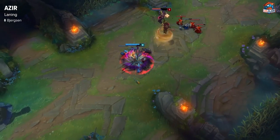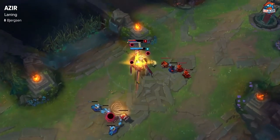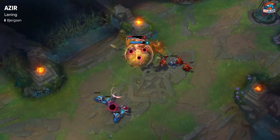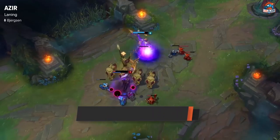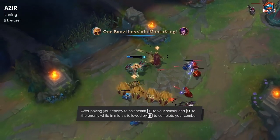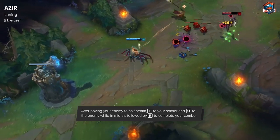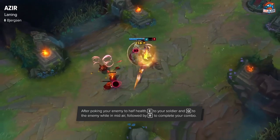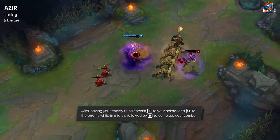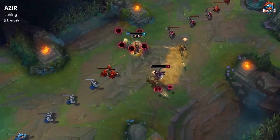Azir's all-in at level 6 is actually pretty hard to pull off, but if you can do it successfully, you can easily burst him from about 50% health and easily get a kill. The best way to do it is set up the poke like you would before — set up the soldier to hit the range creeps. As he walks up, you E onto your soldier, Q as you're mid-air so you go through them. Both you and your soldier go through them to get the knock-up and the damage, and then you can ult them backwards. It's a really hard combo to pull off, but in situations it can really pay off and definitely win you the lane.